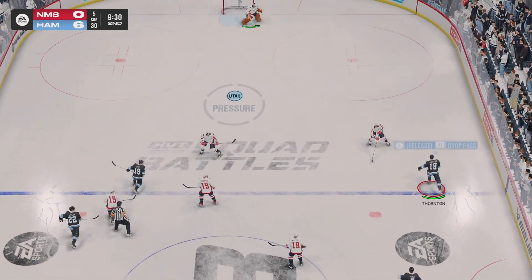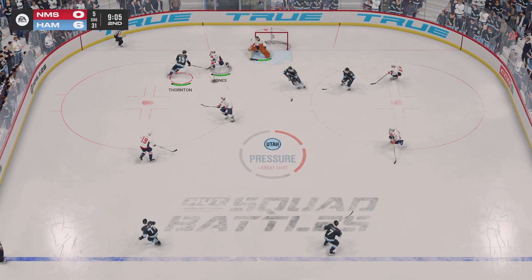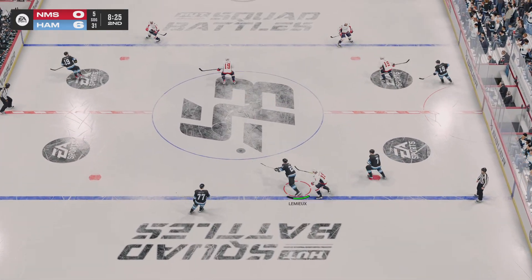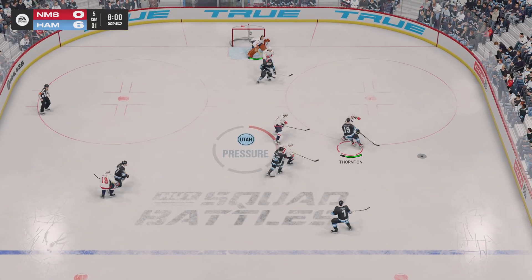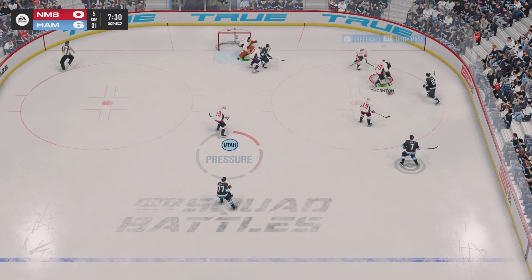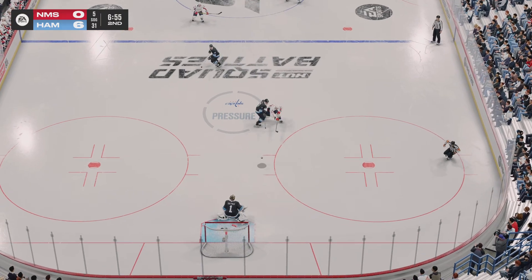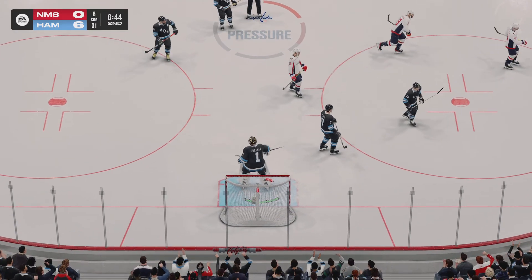Sakic wins the draw at center. Thornton's got it along the wing, puts it on the net — fantastic save! Right place, right time. Scooped up along the wall by Lemieux, looking to make something happen in the offensive zone, pokes it away. Puck scooped up by Lemieux. The Capitals have a hold of it in the defensive zone — loses the coverage there — stops that one, and the goaltender hangs on to get a breather for the team.